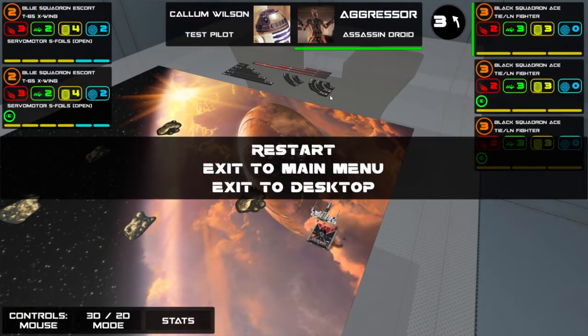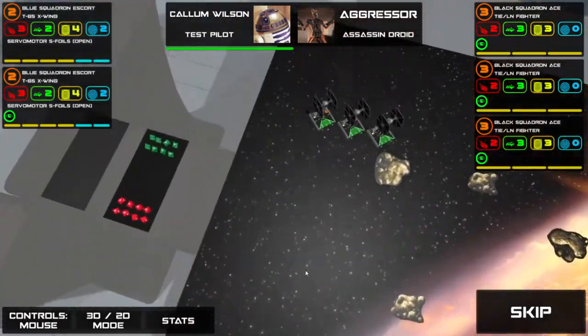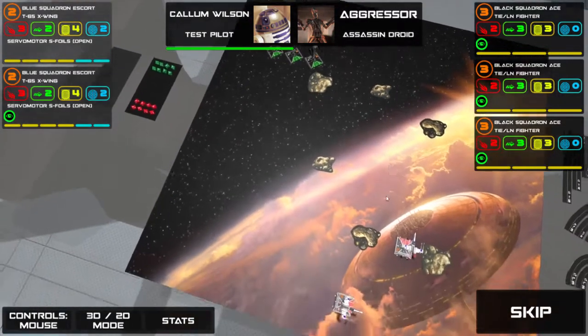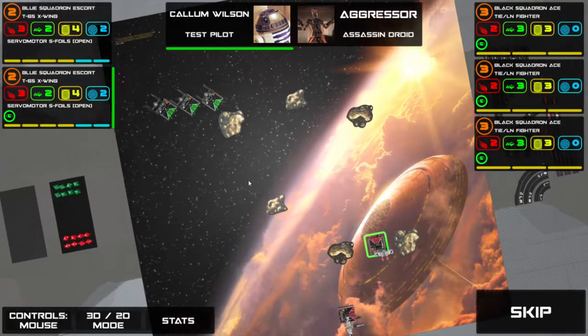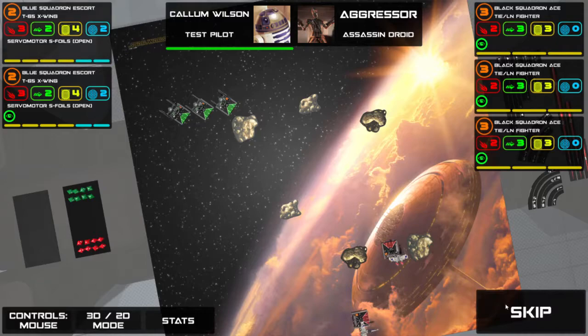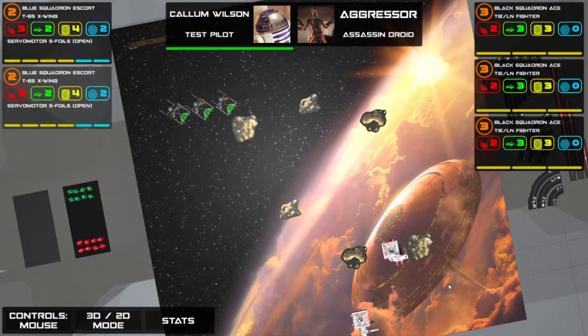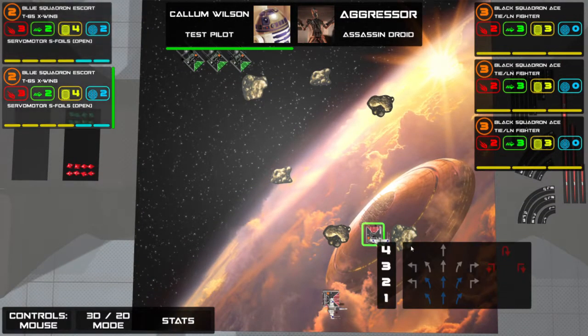They've all moved, executed their manoeuvres just off-screen and took their actions. This is the maximum distance you can engage at — none of my ships have a shot this turn, so you can skip to the end. Focuses and all green tokens get removed. If I had a target lock, it would have stayed. Because I showed you the barrel roll, I'm in a bad position here.